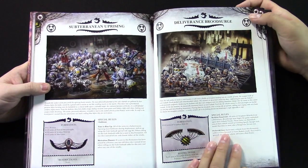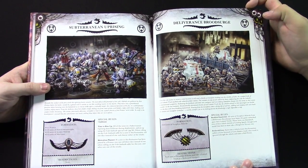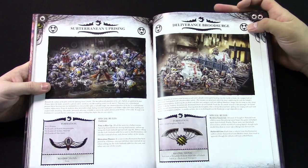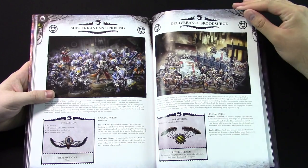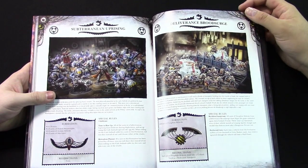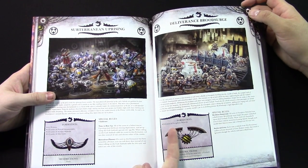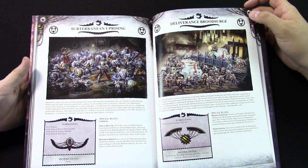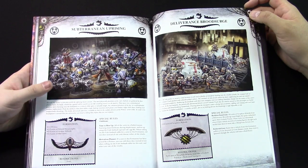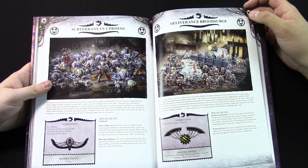Then you get into formations — we could go through all these but you guys can see them here. Time to Rise Up and Take the Fire. We're not going to read all the formation special rules. Some of them are really easy to get — this one you'll need at minimum two units of Neophyte Hybrids. They're really easy to get a lot of them and get the bonus out of it.